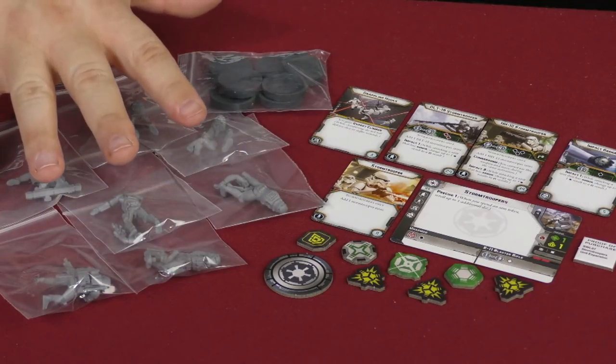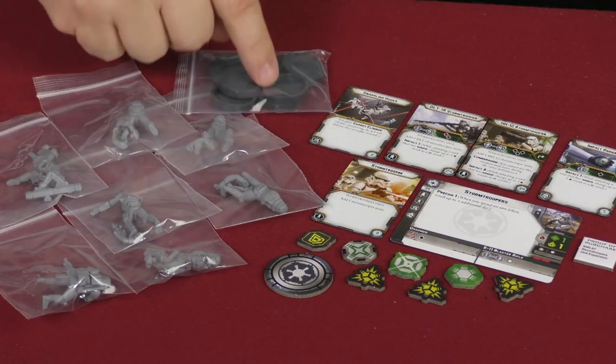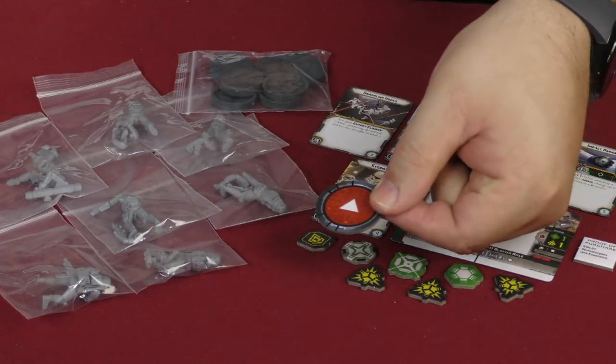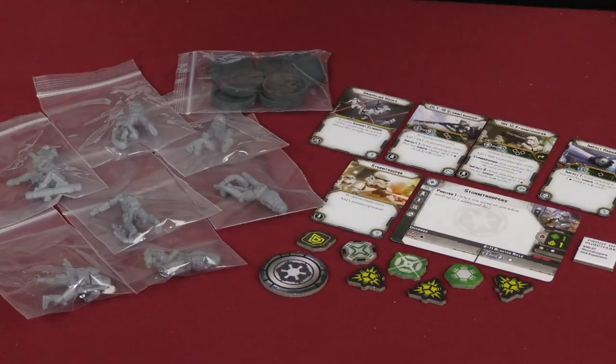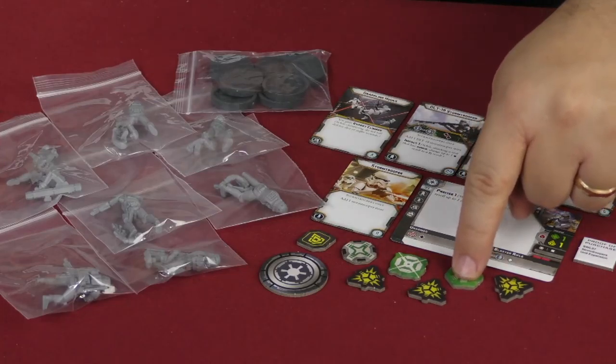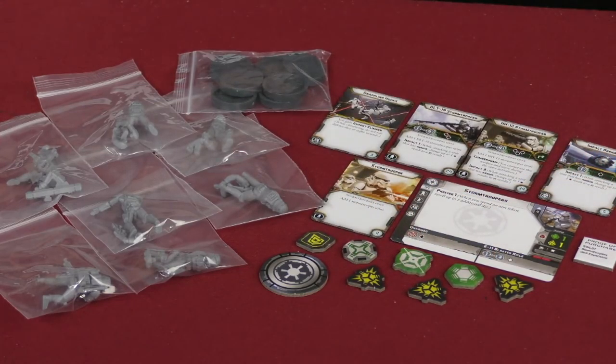You're also going to have all of the models necessary for this entire unit, the bases that are necessary, and all of the tokens — including your command token that has that troop unit symbol on it, the different suppression tokens, dodge, aim, standby, and a panic token as well.